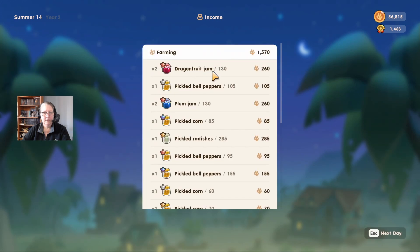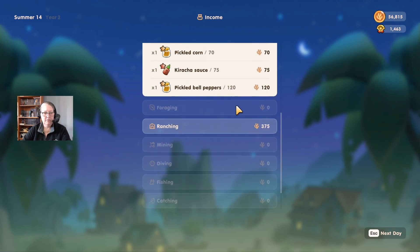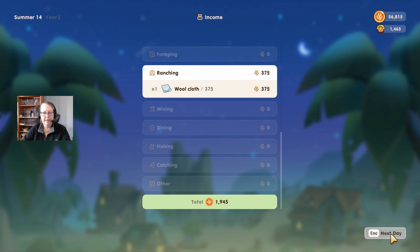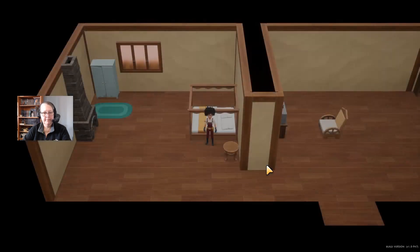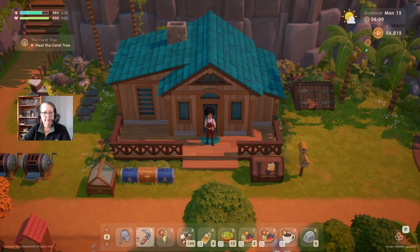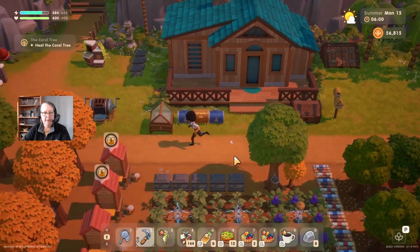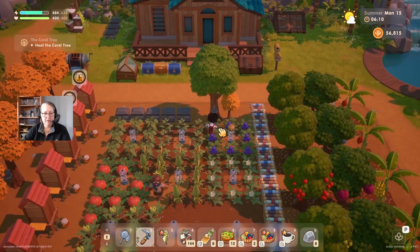Farming - dragon fruit jam at bronze. We're really getting a lot of this done now. Ranching again with the woolen cloth - not a lot made today but more than we used to make. It is Monday - we're going to want to harvest a few things and grab both watering cans out of the summer toolbox.